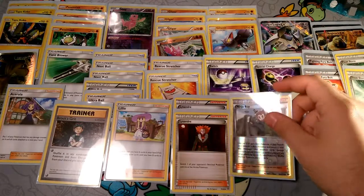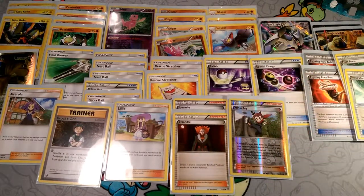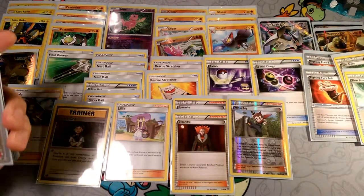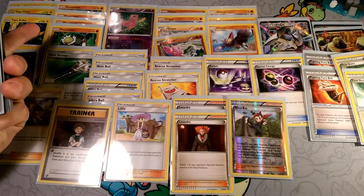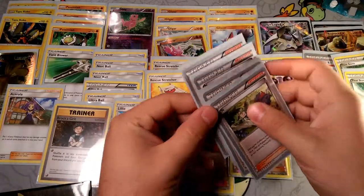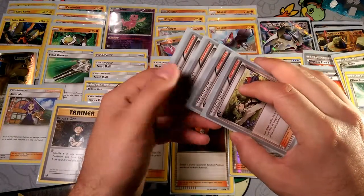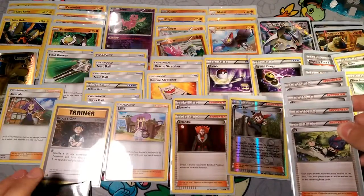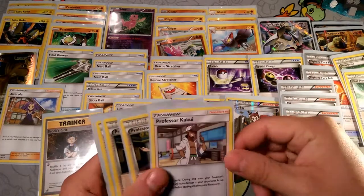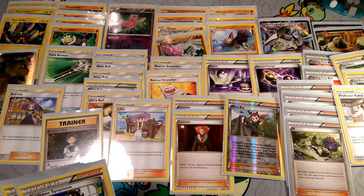One Ninja Boy in case we want some immediate Passimian help. Ninja Boy is great if you want to boost damage for Gligar and switch into a Regirock, or if you have two Passimians but want three — just Ninja Boy your other card into a Passimian. And then we have four N's for consistency — we want to keep drawing cards, and N really helps with that, keeping the right cards in hand when we need them. We have one Kukui for that little extra damage.